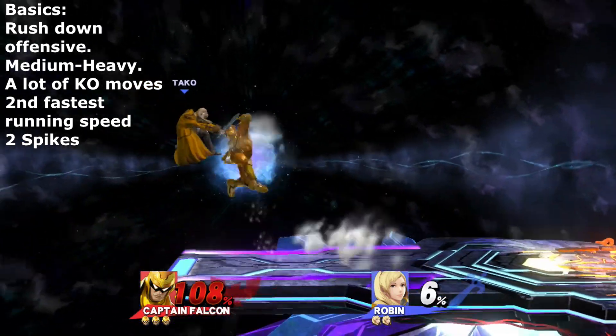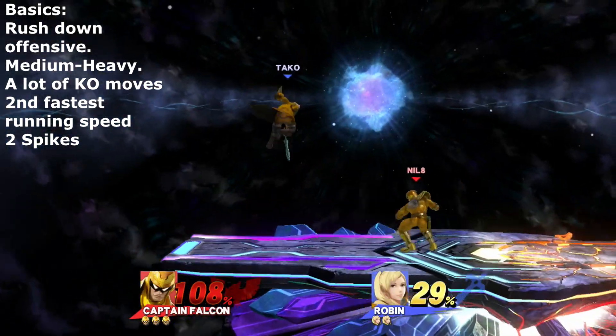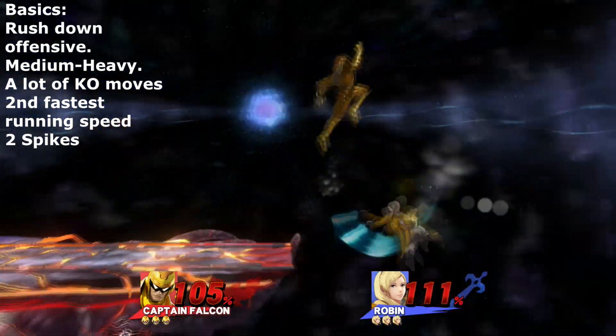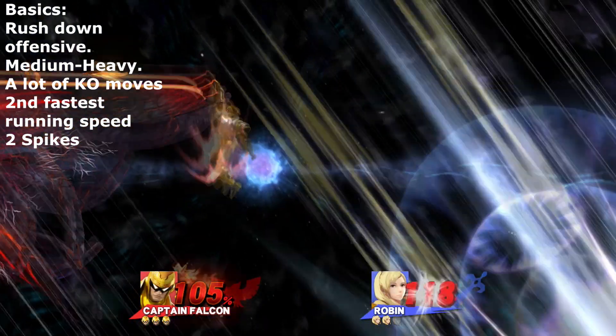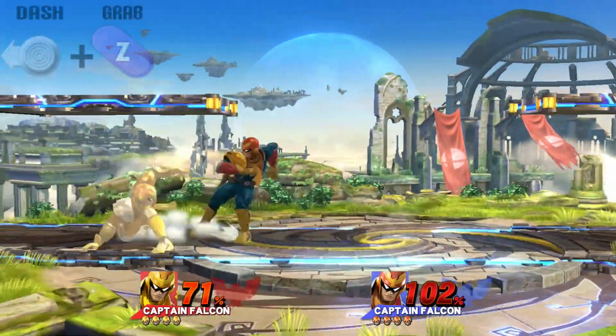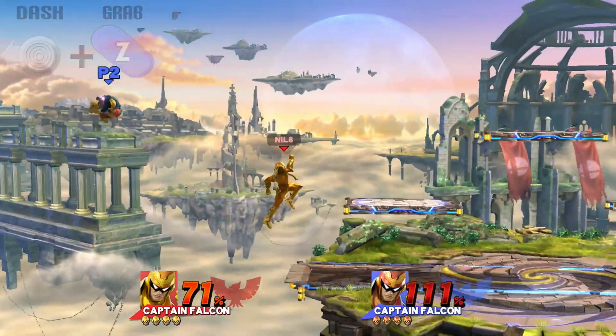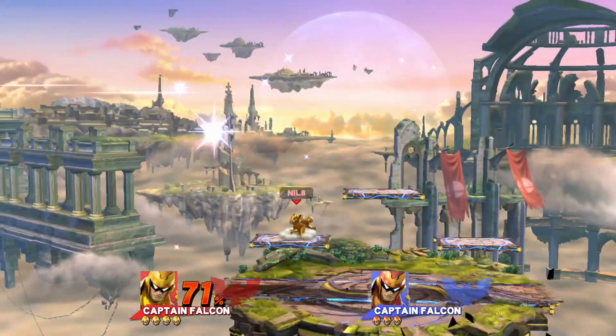Mainly Captain Falcon is a rush-down offensive character who can punish very well at certain moments. He's not really preferred to play defensively, but is kind of a medium heavy character making him hard to kill. He has numerous KO moves paired with great speed and a great dash, and has one of the best dash grabs in the game. He sets up very nicely and makes him very versatile, but we'll get into that later.